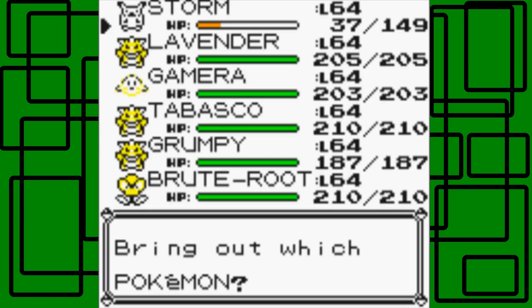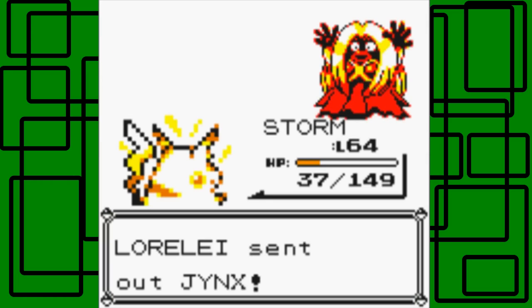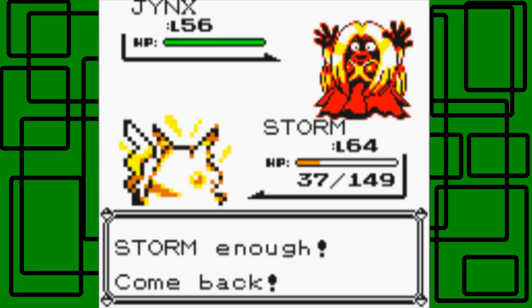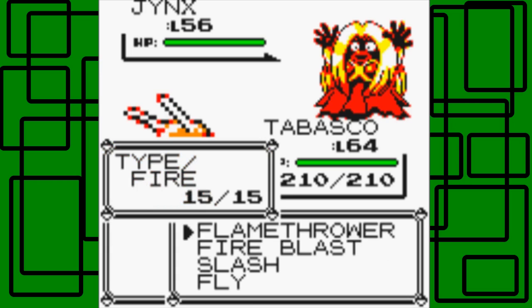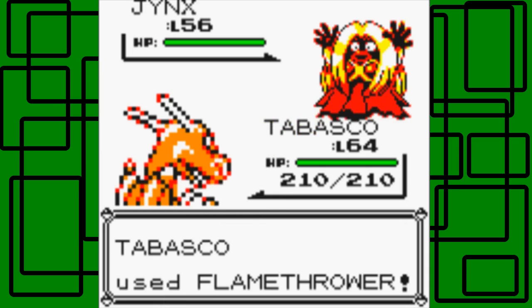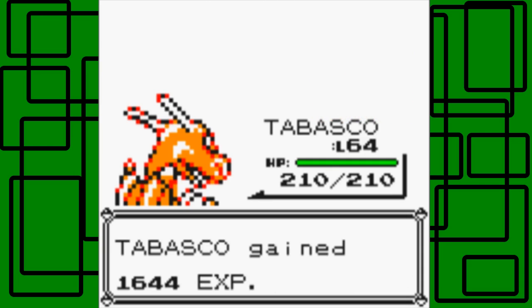Jynx is next. I'll switch to Tabasco because Jynx is Ice and Psychic-type, and Fire-type moves are super effective. Fire-type is probably your best bet honestly, because Bug-type would only be neutrally effective against the Psychic part, and it still has the Ice part. Let's go for the Flamethrower — a good old Flamethrower should do the trick. This Jynx is level 56, so we're 8 levels higher. There we go, nice.